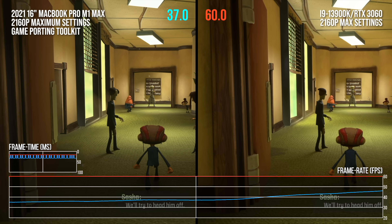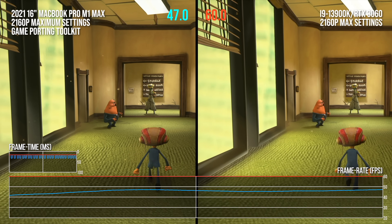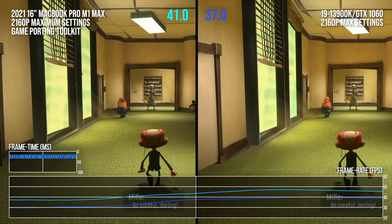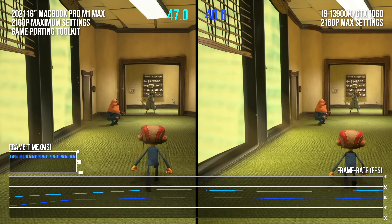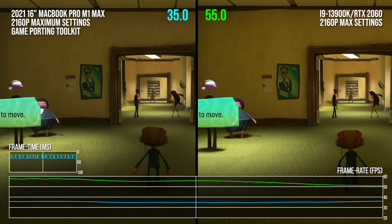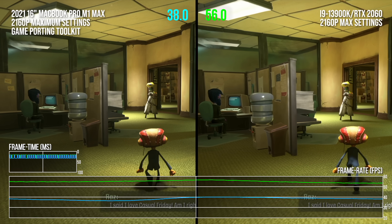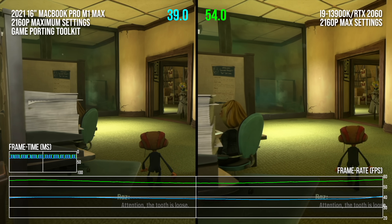The PC version tells a pretty familiar story. The RTX 3060 smokes the M1 Mac, which ends up with performance that falls somewhere between a GTX 1060 and an RTX 2060. It's not a very impressive showing, and again reflects a substantial performance deficit relative to where we would typically expect a GPU of this caliber to land.